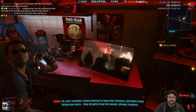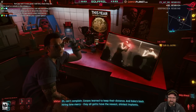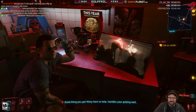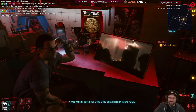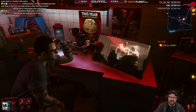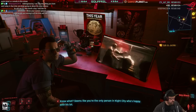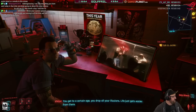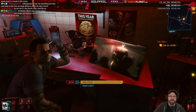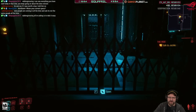Vic says corporates are keeping their distance and locals are hiring lone mercs — they all need the newest shiniest implants. Misty handles the shop next door. Vic says renting out to Misty is the best decision he ever made. Vic reflects: 'You get to a certain age, you drop all your illusions — life just gets easier from there.' New journal entry: pay off debt to Victor — $21,000 total.